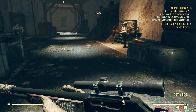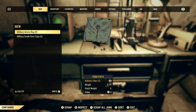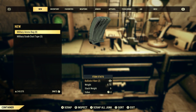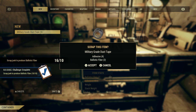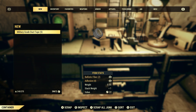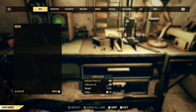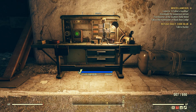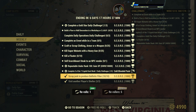Let's go out to our workbench and scrap items. A military ammo bag will give us two ballistic fiber, so we'll scrap all eight of those. Military grade duct tape, same thing - two ballistic fiber - so we'll scrap all five of those. Perfect. Let's check that weekly one last time. Scrap junk to produce ballistic fiber - 10 for 10. Done.